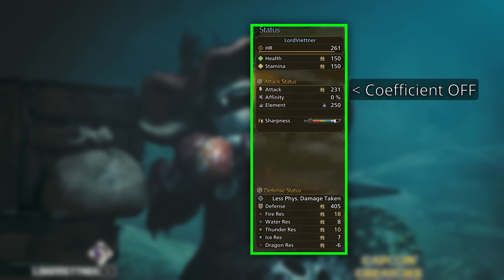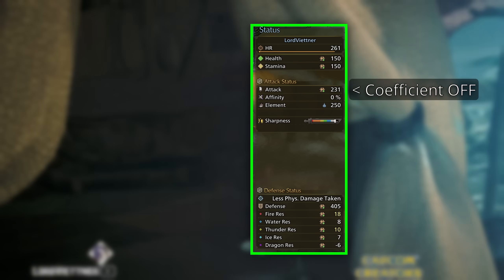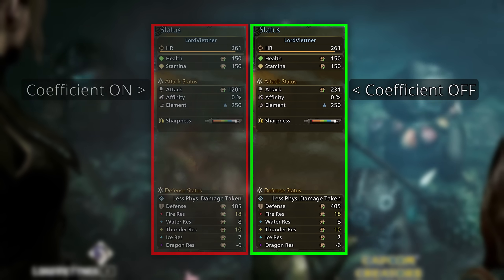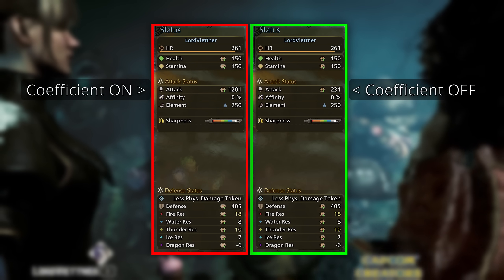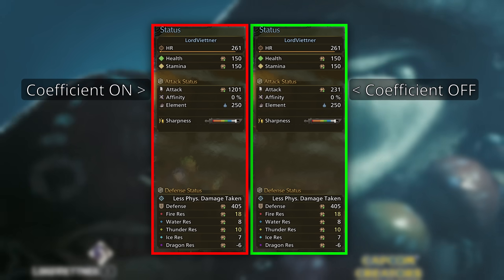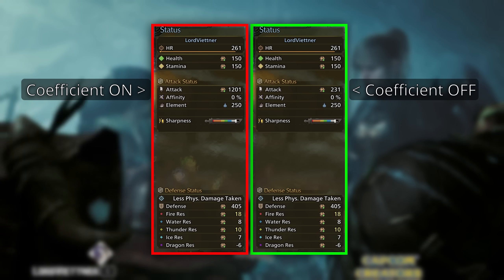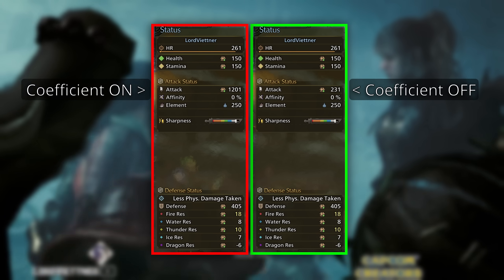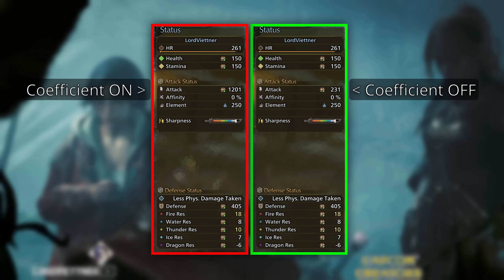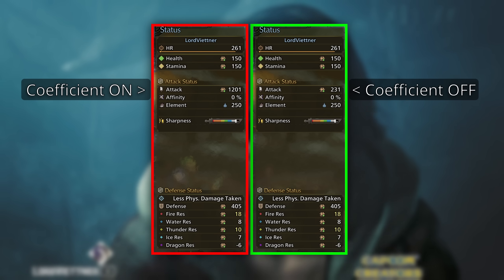Here's a quick example: a hammer without the coefficient shows 231 attack, but when we turn on the coefficient, it jumps by the hammer's multiplier of 5.2 up to 1,201 attack. The hammer will deal the same damage on your hits whether you have the coefficient on or off — the stat shown on the right side of the screen will just display a different number.